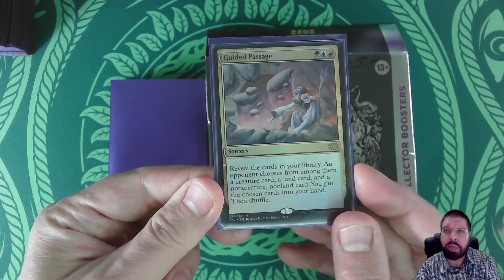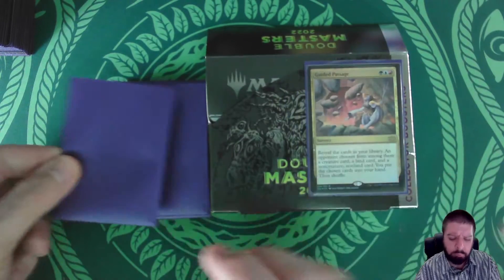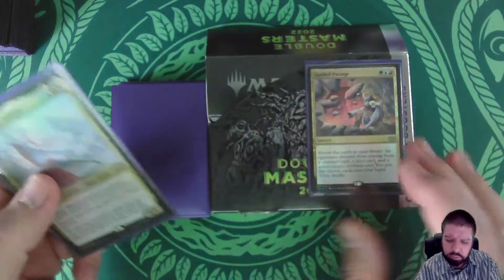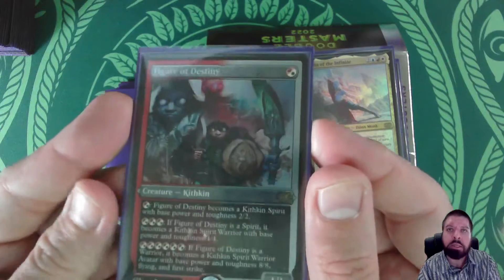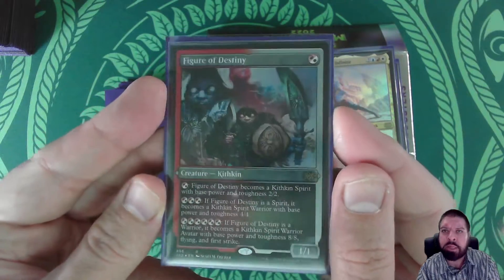So we're starting with a Guided Passage. Elsha of the Infinite — and these are both foils. We get Figure of Destiny, and this happens to be an etched foil.